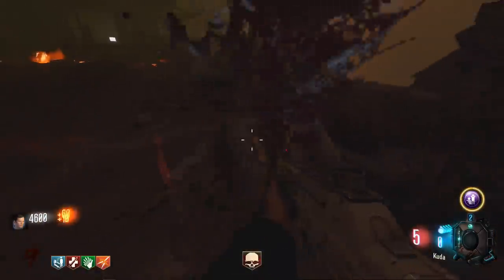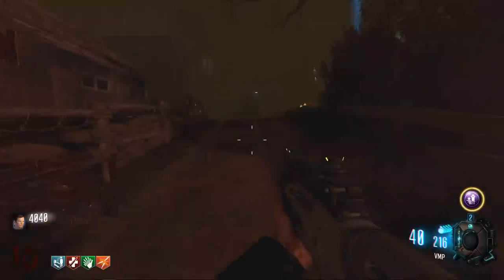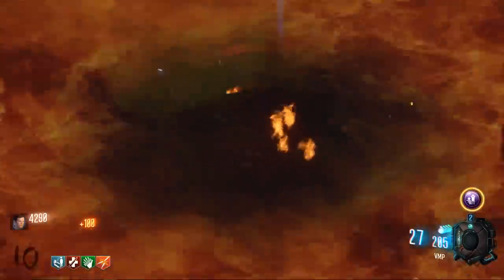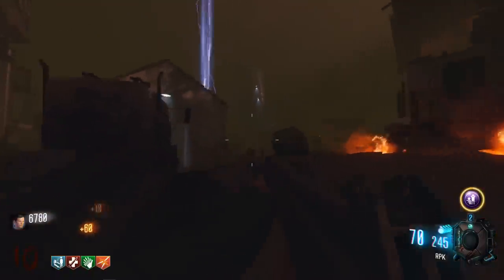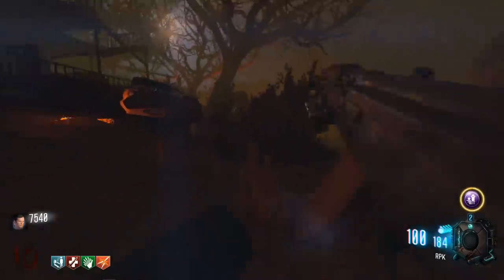They've definitely got the Ray Gun and the Mark II on this map. If they have another wonder weapon, that would be awesome. Every single round I'm just going to grab a new gun, waste all the ammo, and then go get another one - it's like a vicious cycle. I wonder if there's an Easter egg on this map. There tends to be Easter eggs on maps like this. And I tend not to do them because I just prefer to play it and focus my attention on survival.